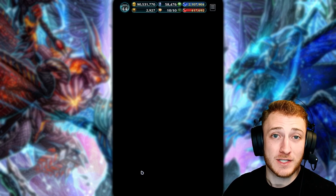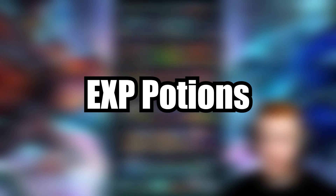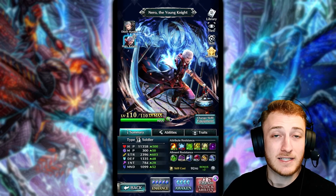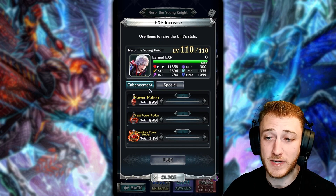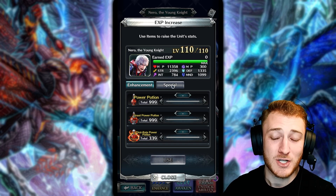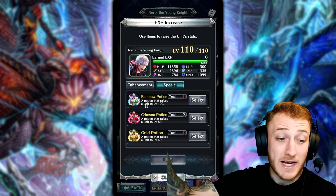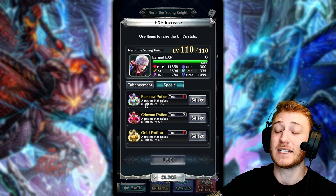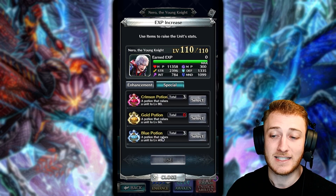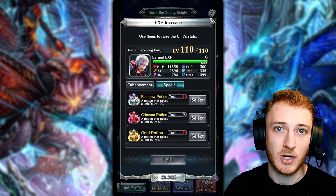Segueing from auto farming, the last thing I want to talk about is XP potions — specifically some special ones that you won't see very often, but when they're available this will be your fastest way to level a unit. Click the plus button next to a unit's level and it takes you to the enhancement tab, XP increase. Here you can find those Great Power Potions and regular ones we talked about farming from IGC3. In the special tab you can see a list including the rainbow potion, which levels a unit straight to 100.